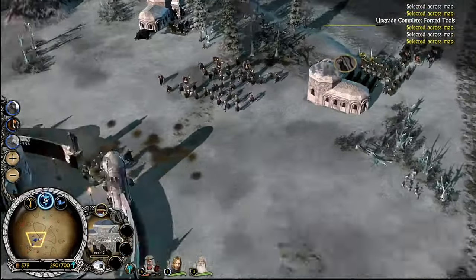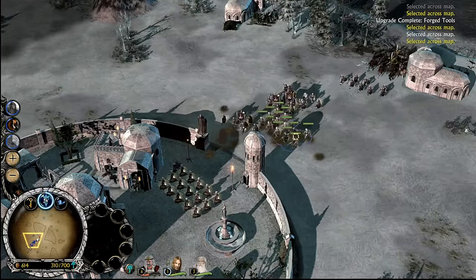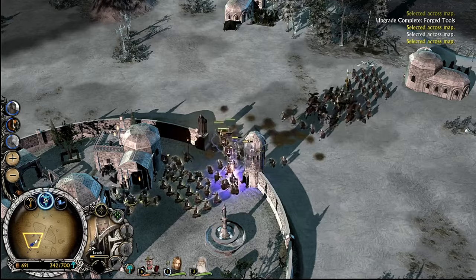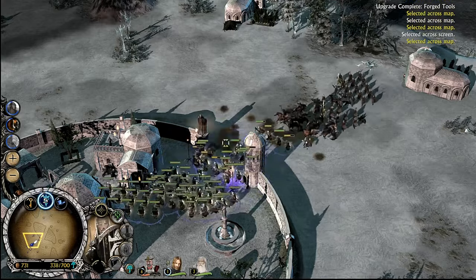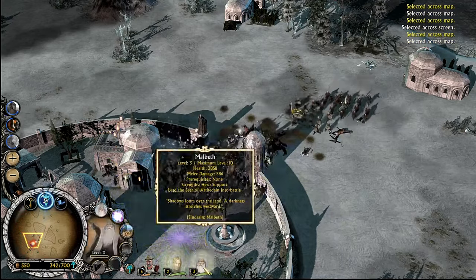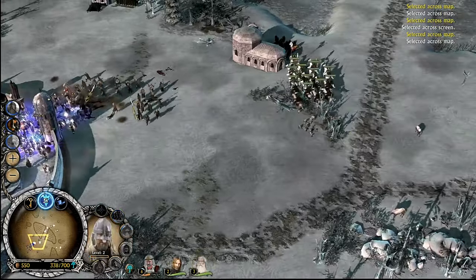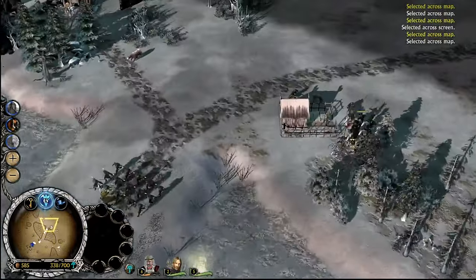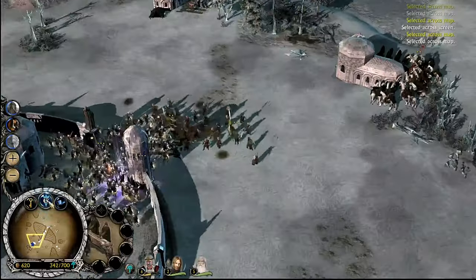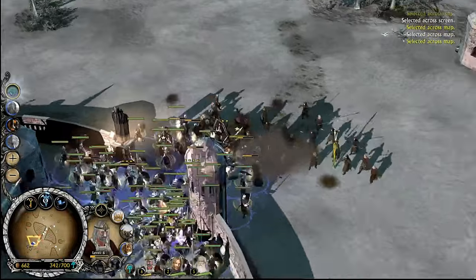I don't care if we lose a building or two — we need to heal. We also have no pikemen, I don't think — we are all swordsmen. And yeah, they're still bringing out cavalry, so we should... they've got their horses to level two now, well well well. Give a chance — that level two cavalry is scary.